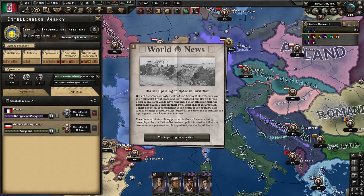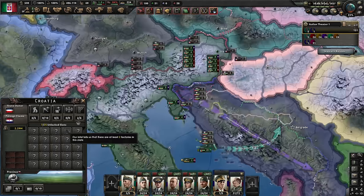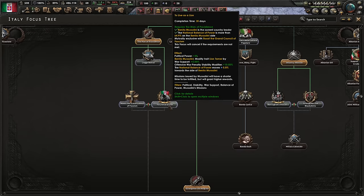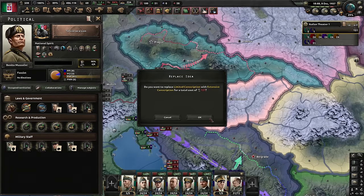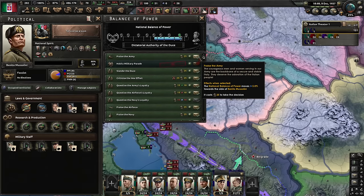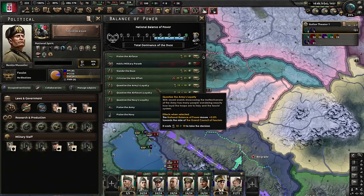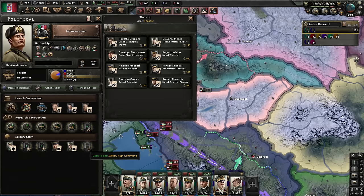US pursues interventionism — good to know. World towards Greater Italy gives me war goals, and I'm going to make use of them immediately. Let us attack Yugoslavia — not calling in any allies. I have a lot of political power I should use: extensive conscription, minister of corporations, and increase Mussolini's power. Hold a military parade, praise the army, praise the navy, praise the efforts. No one for superior firepower — ignore them then. We're going to get more war support from war propaganda — radio propaganda, let's do that.